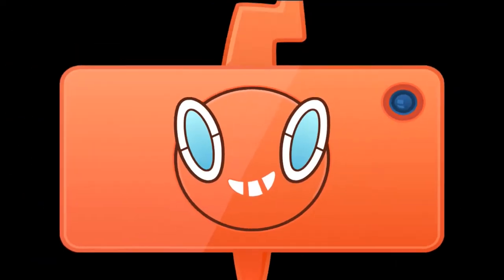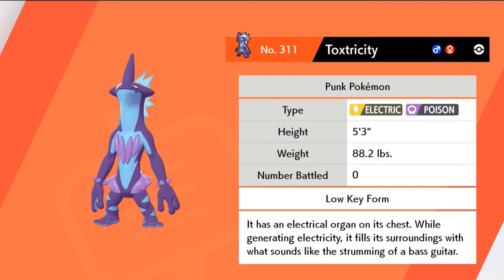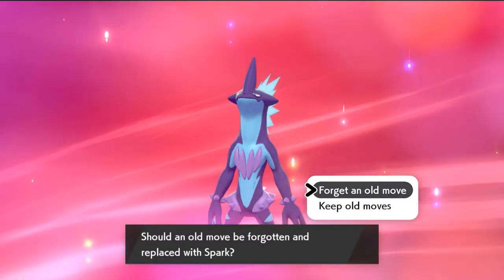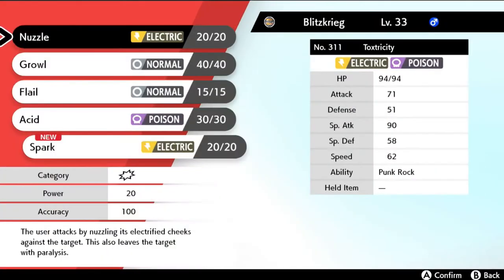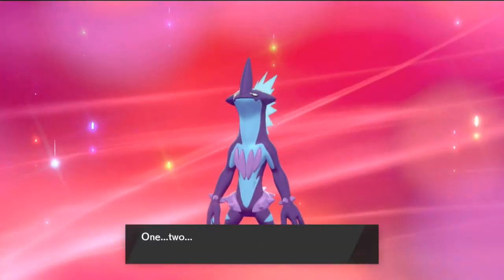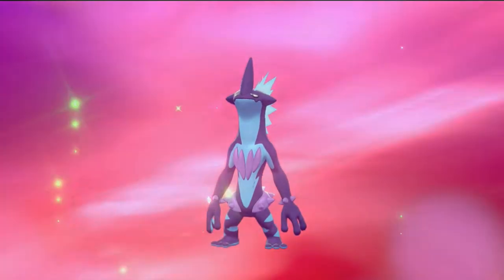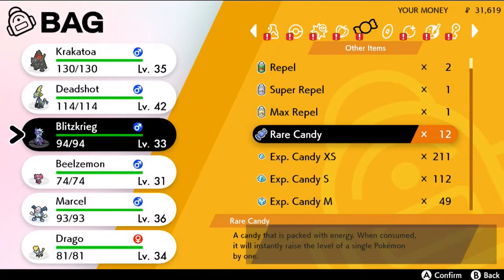There you go guys — Toxtricity, the Low Key version. It has an electrical organ on its chest — while generating electricity it fills its surroundings with what sounds like strumming from a bass guitar. So basically this is like a bass player right here. It is learning Spark — so now we have two kinds of Toxtricities: the Amp version and the Low Key version. Don't necessarily know all the differences but we'll eventually figure it out.